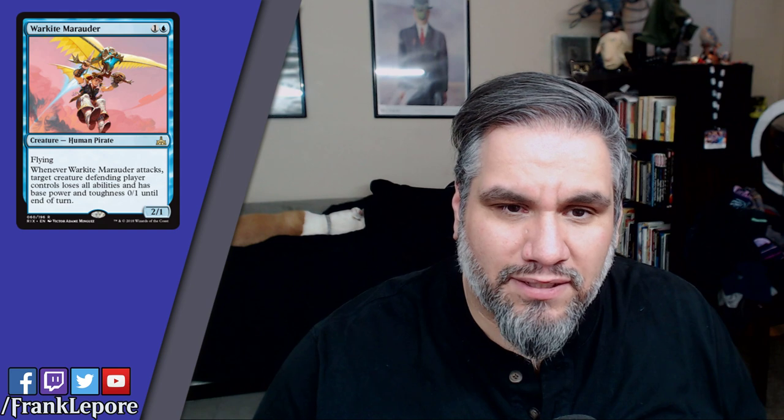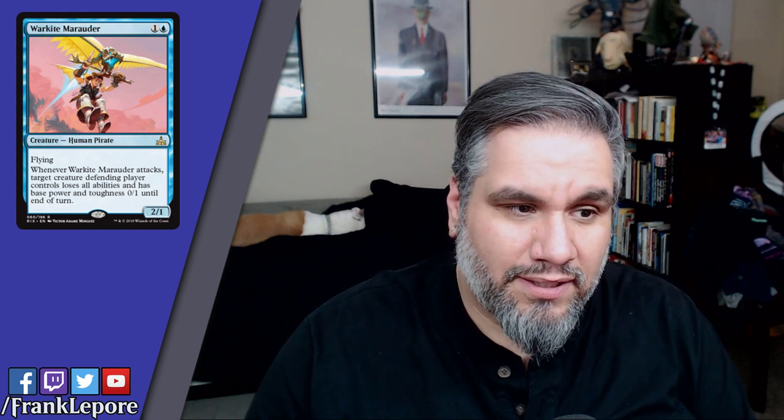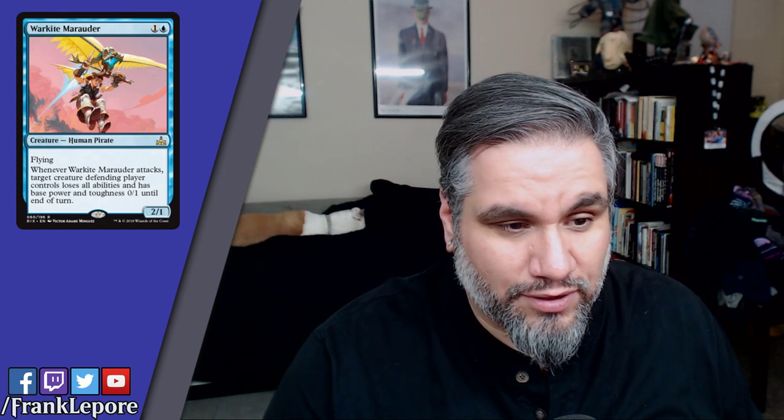War-Kite Marauder: two mana 2/1 flying. Whenever it attacks, target creature the defending player controls loses all abilities and has base power and toughness 0/1 until end of turn. This is actually a great pirate — a 2/1 that always has flying, and when it attacks you can make any one of their creatures a 0/1 so it can't block. It always triggers raid since it's a flyer. This is a strong pirate — you will always play this in limited and you will always play this in your pirate constructed deck.